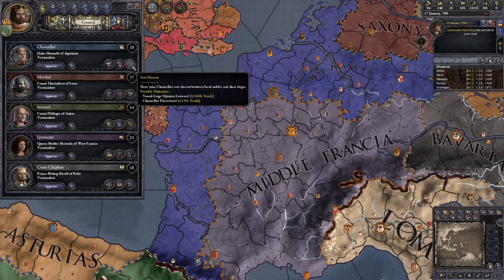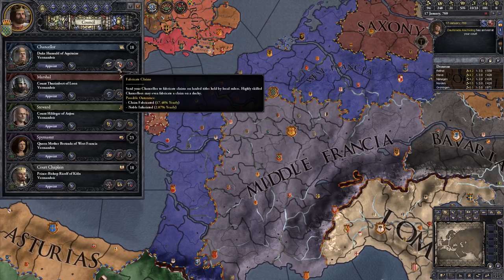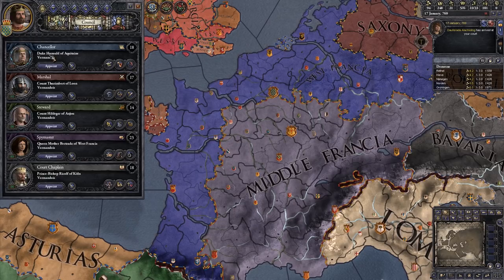The chancellor can also sow dissent — he can go into one of your vassals and lower their opinion of their direct liege, basically getting a county to dislike their ruler somewhat. That's not something you're going to use all that often; it's mainly going to be those first two options. We'll come back to him in a moment because he's going to be quite pivotal to something we're going to do.